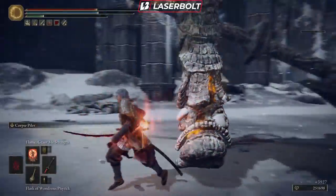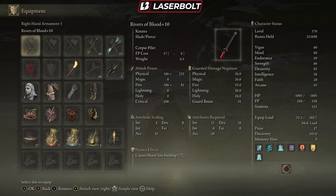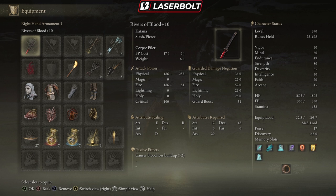So what exactly is really good about the Rivers of Blood? There are a couple things that make this weapon very good. Number one is its passive effect — it causes blood buildup and does 72 damage. You want to get this to plus 10, because that gives you the biggest boost of 72. If yours is not plus 10, you will not have that boost, so keep that in mind.